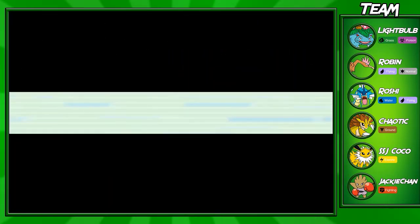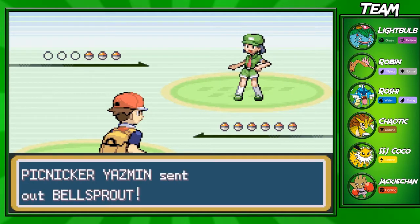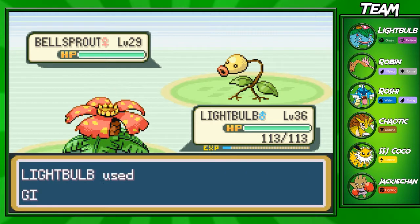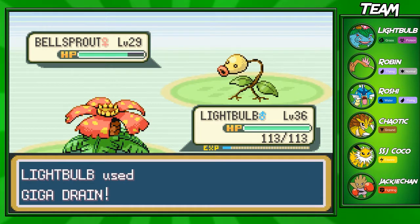There's one item in particular you'd want to get from these two routes, which is the Super Rod, because you can get a bunch of really good Pokemon with it. For example, you could get a Gyarados, which would be a great addition to your team if you want a good water type.